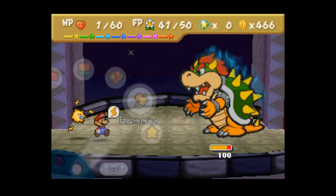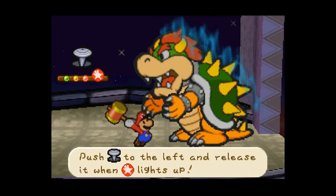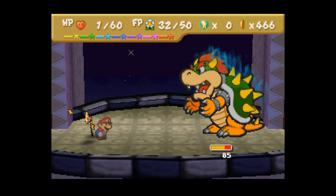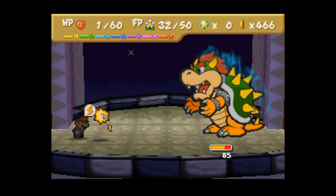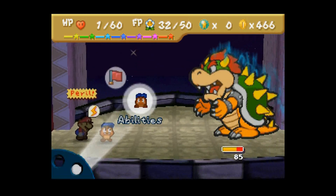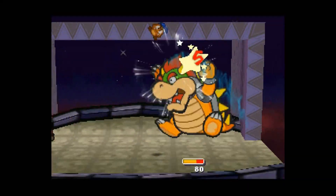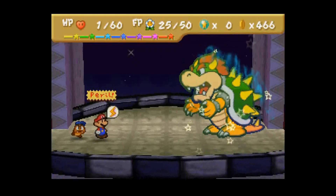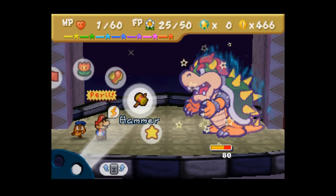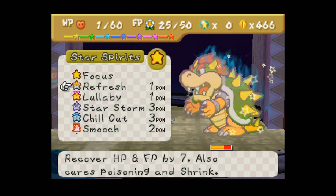You know, I could have used Goombario for this first phase, though, to get him down to 79. In fact, I'm going to switch to Goombario and I'm going to Iron Bonk him for a little extra damage. It's at 80 HP. So that's pretty much that. That's it for the first phase.